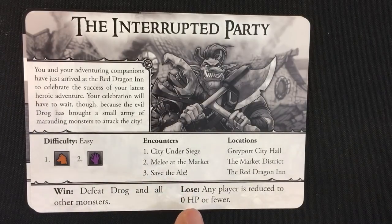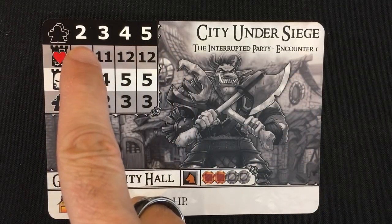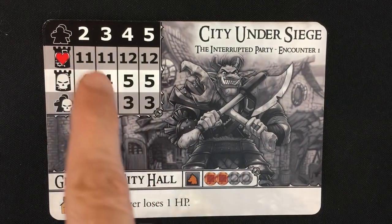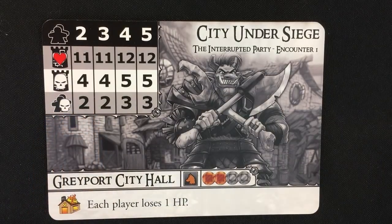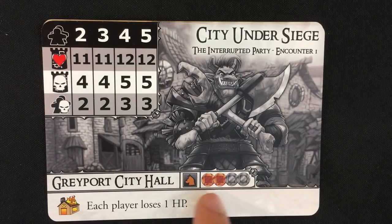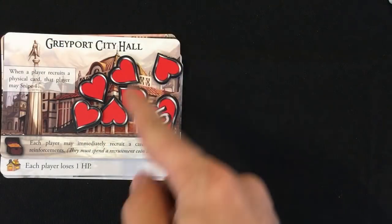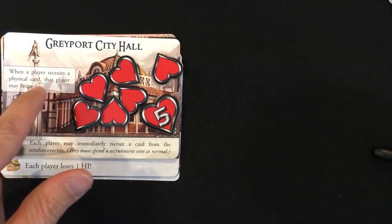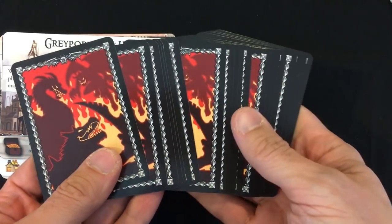I'm going to be playing a two-player game. You have to control at least two characters. Each encounter has a setup card that scales with player count. The location I'm defending, Greyport City Hall, will have 11 life. I'll spawn four points worth of enemies on City Hall, and each player will get two points of enemies spawned on them. We're using only the beasts, and we've got two bronze and two silver coins per player. If we lose the location, we each lose one hit point.